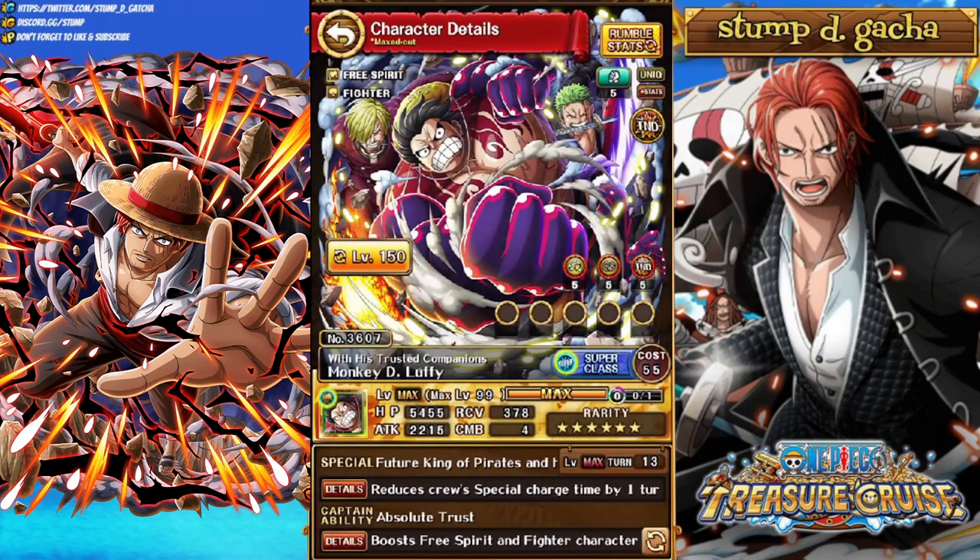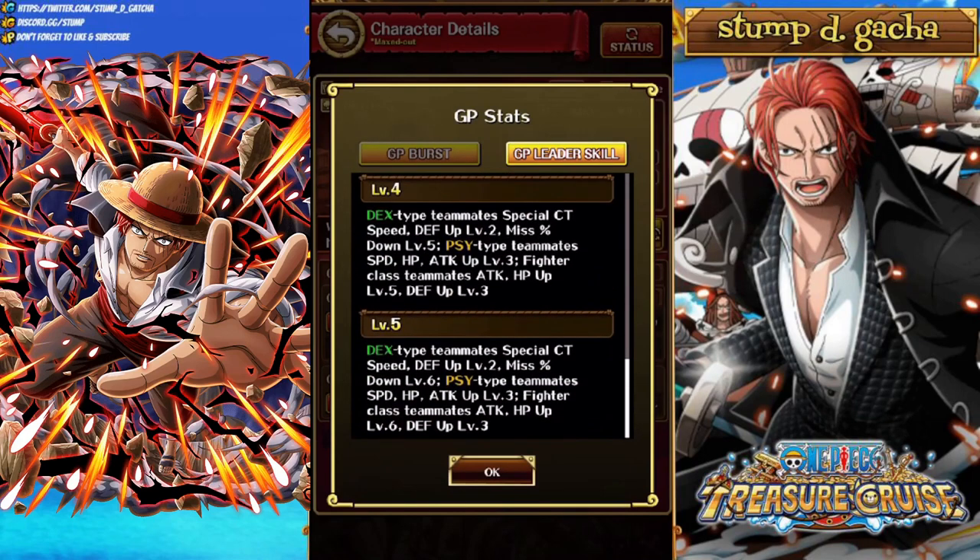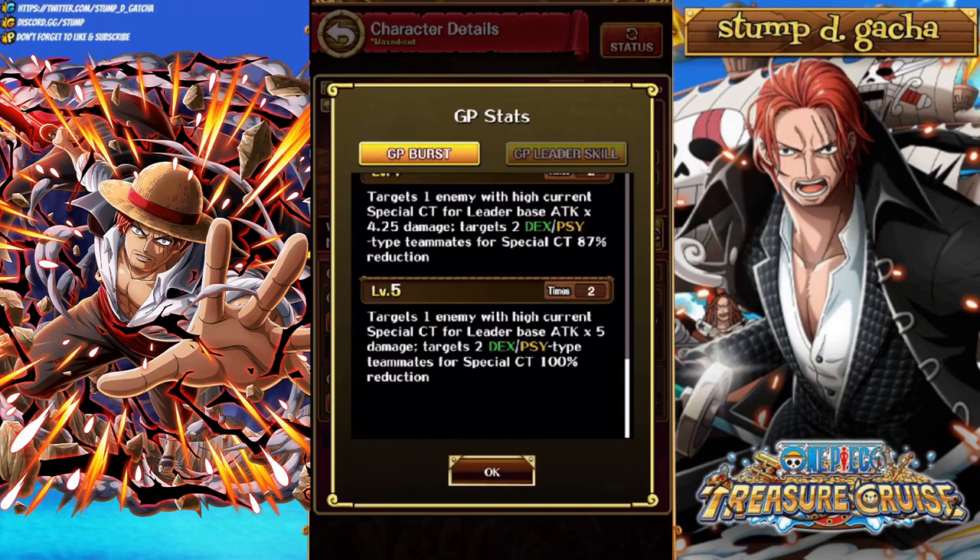Next we've got Super Tandem Luffy as a leader. He does Dex and Psy too, so he might actually be better as our leader. He does Dex Type Teammates CT Speed and Defense Up level 2, Miss Percent Down level 6. Psy Teammates Speed, HP and Attack Up level 3. Fighter Class Teammates Attack and HP Up level 6 and Defense Up level 3. His burst targets 1 enemy with high current Special CT for Leader Base Attack times 5 damage, and targets 2 Dex and Psy Teammates for 100% cooldown reduction — usable twice. Pretty interesting.